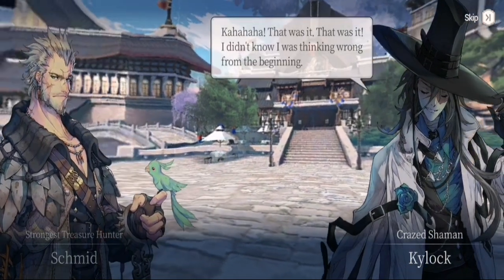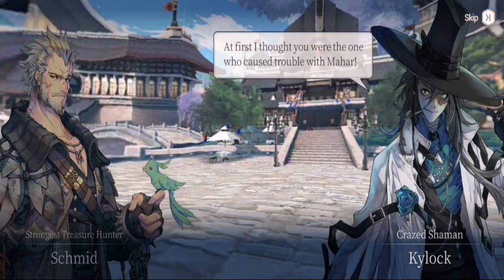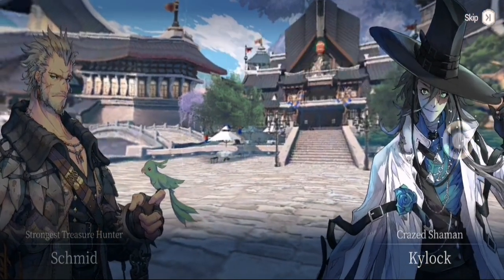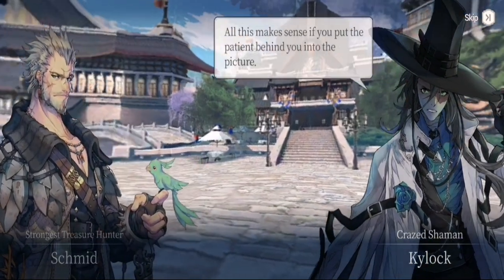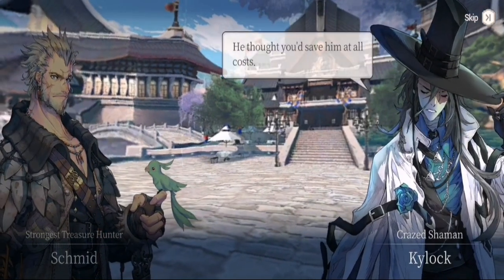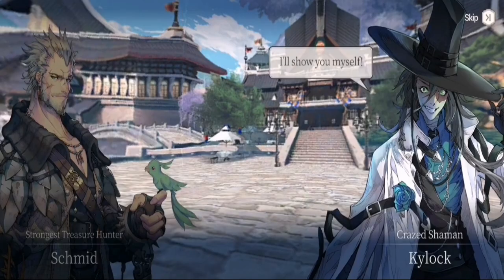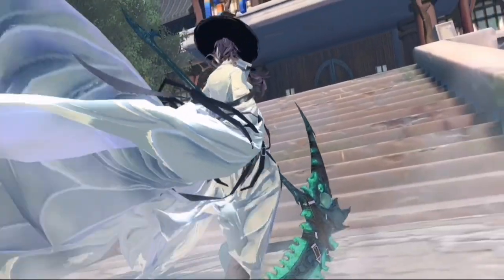As a parting statement — after you clear episode 7, Schmidt is a default character but he will be removed from your lineup starting episode 8 onwards. So you don't need to worry about Schmidt anymore once you clear chapter 7.